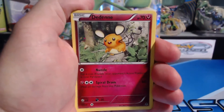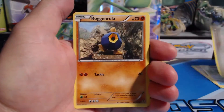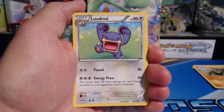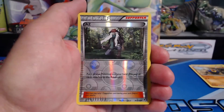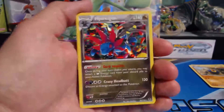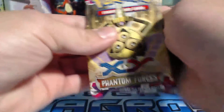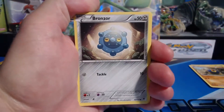Dropping this down — a Joltik, Malamar, Skarmory, Raichu. Moving the light back — Loudred, Virizion, VS Seeker reverse holographic, nice! And a Hydreigon holographic rare, nice. Right off the bat a very cool holographic rare, and a Jellicent rare card.